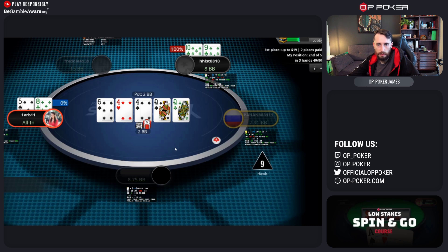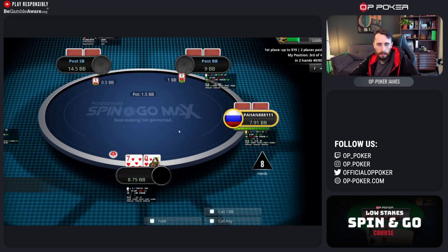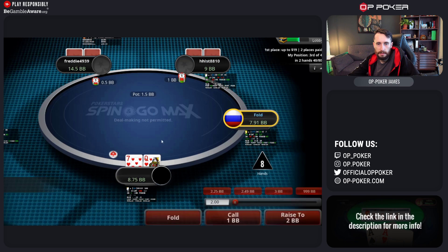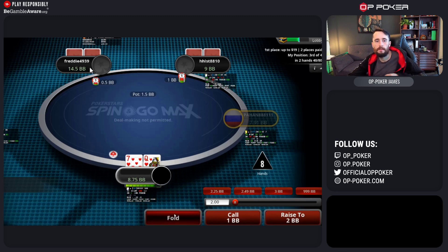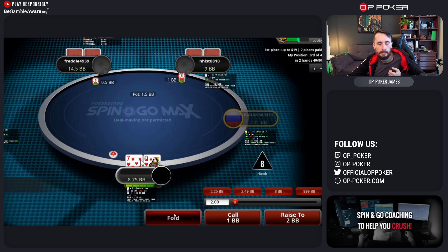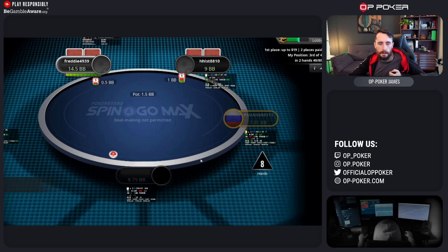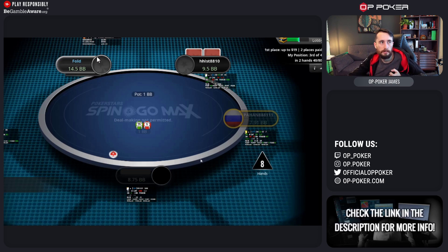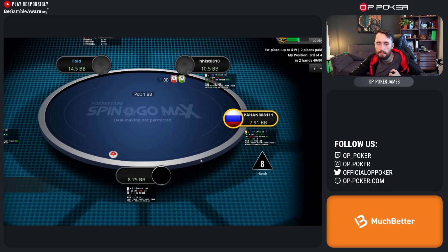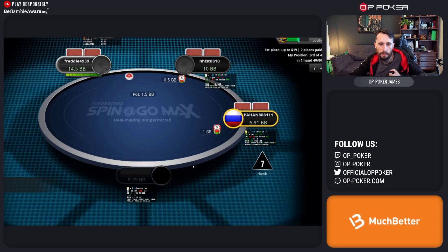We're down to four players and no longer the big stack, with eight hands to go. We're all fairly similar stack sizes. Queen-seven here — I would be shoving. Even though Freddy might be calling a little wider, queen-seven is a nice hand here, especially if they're aware of ICM pressure. We make the fold — I think that's a small mistake. You should be trying to build up some chips. I think that was a shoving spot.